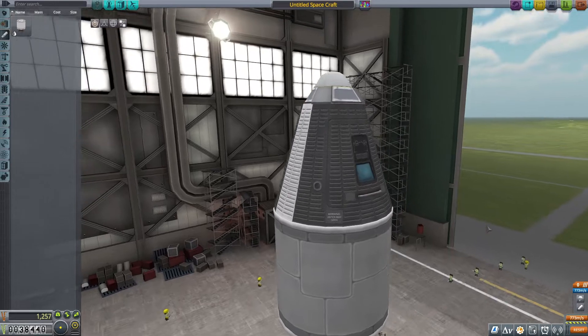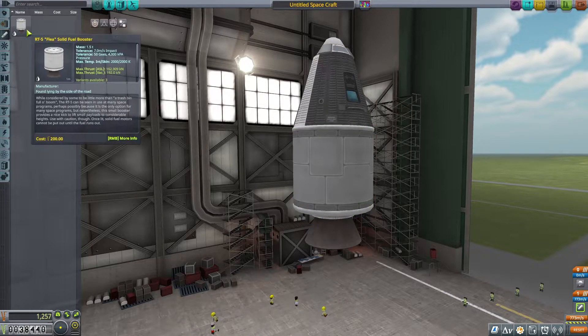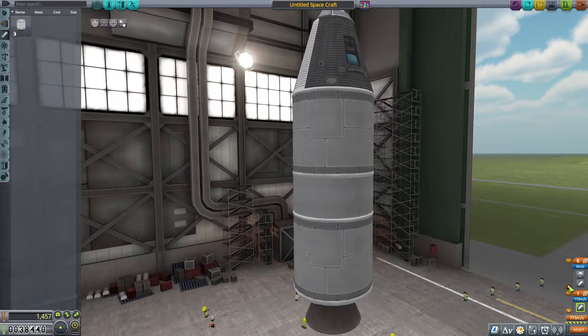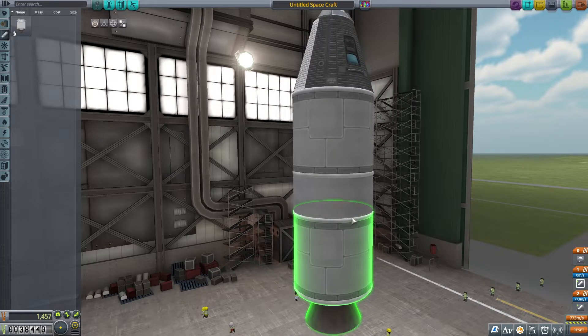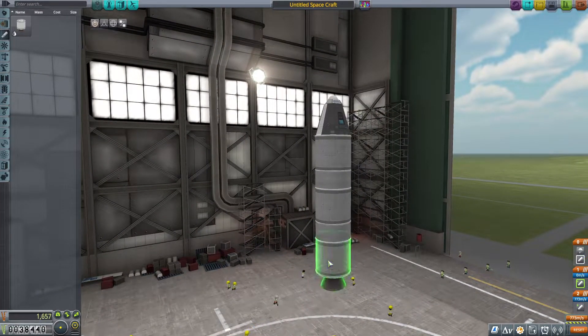If I go here and take a look at our total velocity we can achieve with this one booster, let's not include the parachute on there. How about two boosters? What does two boosters look like? How about three?